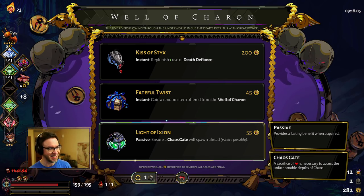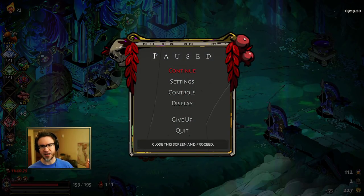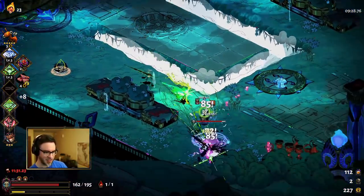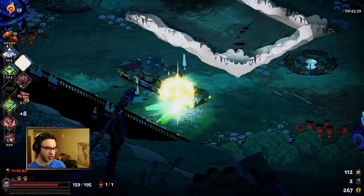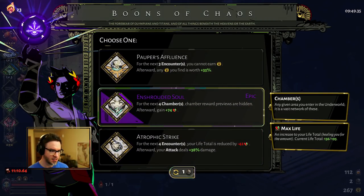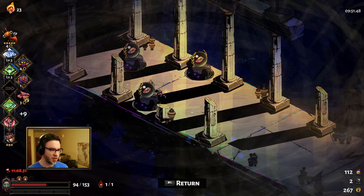Upgrade our Frost Strike — nice. Light of Ixion again — interesting. Let's just buy it. If you get a nectar, darkness, or key, you know you wouldn't have had the option for a boon anyway, so you can feel better about it. We could have chosen Demeter there and that would have been very nice. Poseidon — doggone it. We'll just go with Hydraulic Might there. We'll take the Chaos boon. It's a bit of a bummer — when you're trying to talk about decision-making, it's not a good idea to take the one that makes it so you can't see anything. I'll go with the attack damage instead, and now we'll be able to see our boon rooms again.